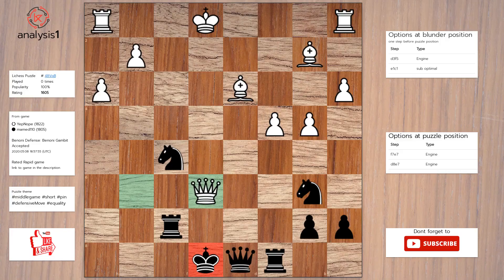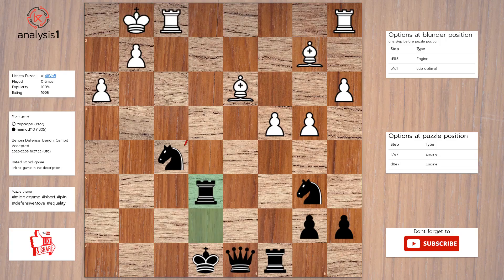Next. The threats are: there are no threats in this position. There are no checks in this position. Here is the solution to the puzzle: Rook to e7, King to g1, Rook takes queen.